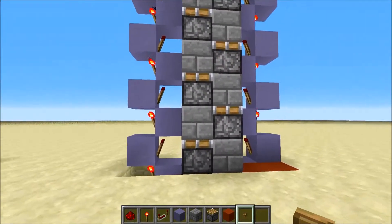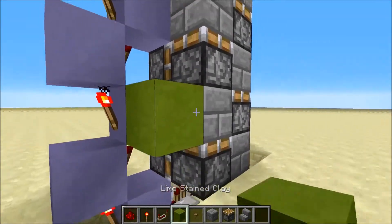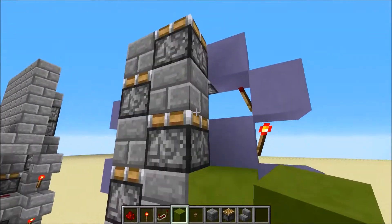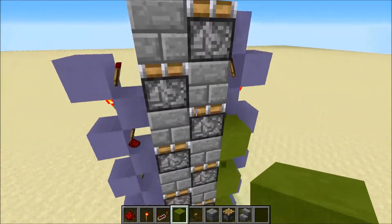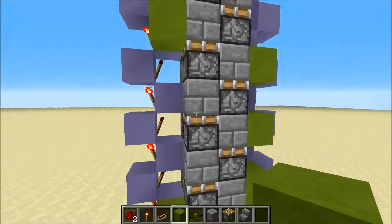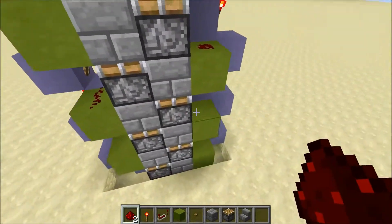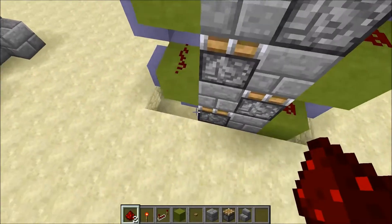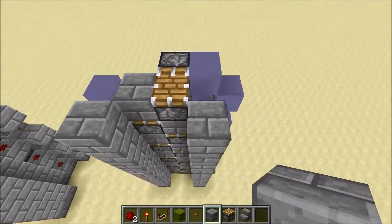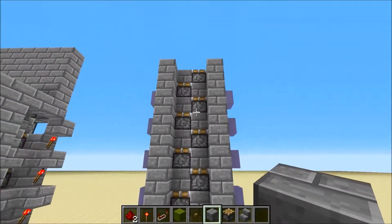The next step is placing blocks everywhere next to the stone bricks or whatever block you're building out of — place those all the way up. Make sure you don't go above or below the designated range. Then place redstone everywhere there like that, then place blocks in a line. Once that's done, the redstone for pushing these pistons up is all wired up.